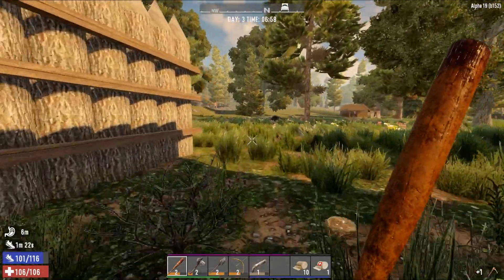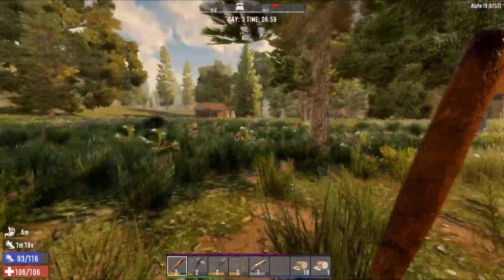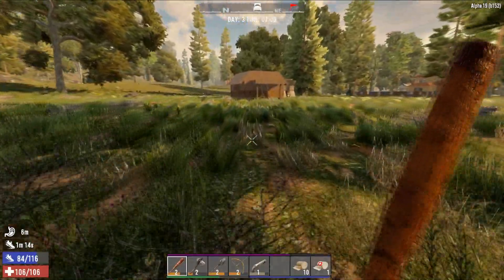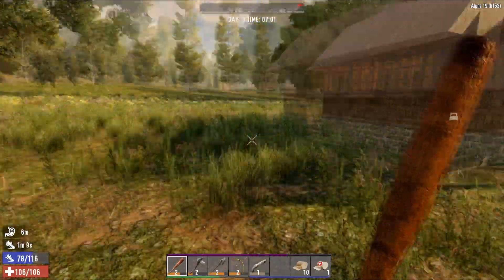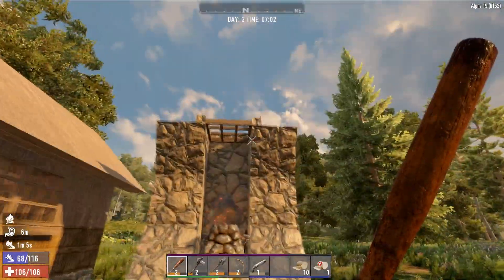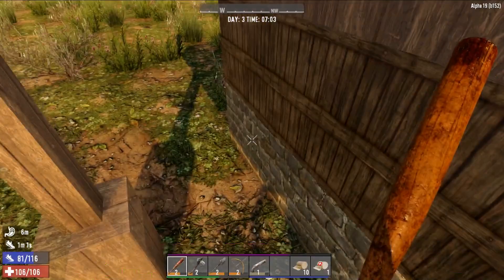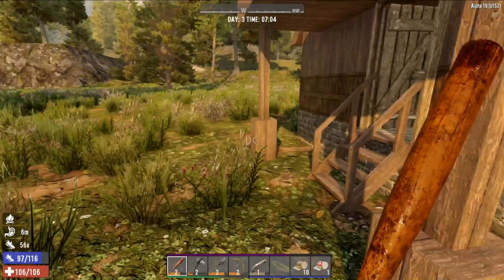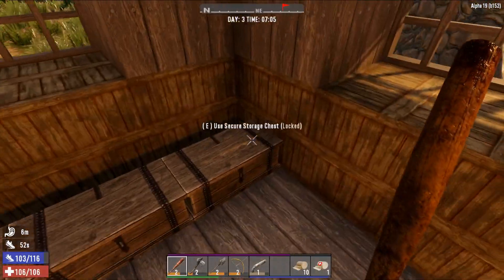Greetings everybody, and welcome to Let's Play 7 Days to Die Alpha 19 Experimental Vanilla! Well, Alpha 19 Experimental Vanilla, I should say. I'm forgetting my alphas now already — too many crossing over series. So in the last episode, we got ahead and got our forge set up over here, made a nice little forge outhouse place, done a little bit of improvement to our house. This bottom layer area is now cobblestone, which is going to help keep it safe from the zombies. And now we've got some more stuff from the trader.